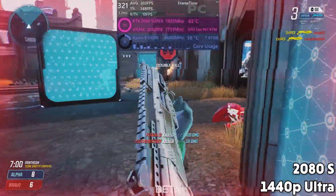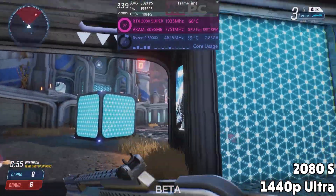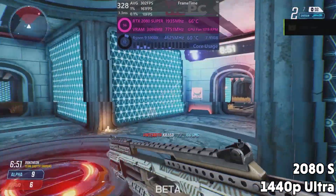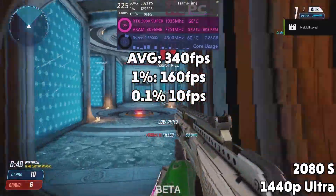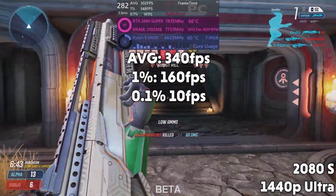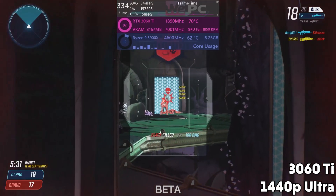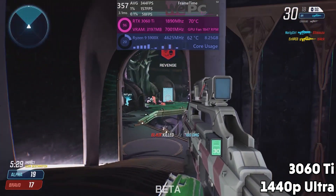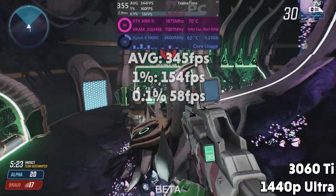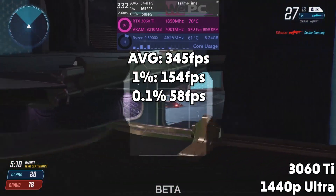The RTX 2080 Super now — the second from the top of the 20 series NVIDIA cards, the one that released 3 weeks after I bought my 2080. We can see it doing very well here, with an average overall FPS of 340, 1% lows of 160, and 0.1% lows of 10. The 3060 Ti is next, switching up the game modes with some TDM. I dominated in this game, and it's definitely all thanks to this little Zotac 3060 Ti, with an FPS average of 345, 1% lows of 154, and 0.1% lows of 58.